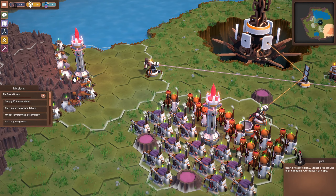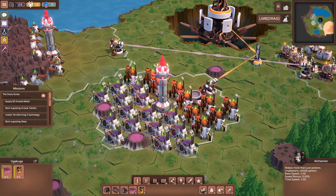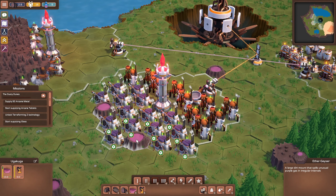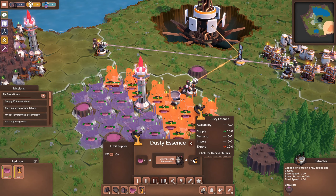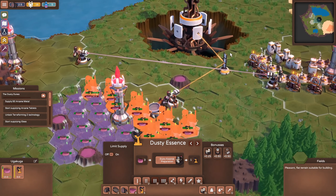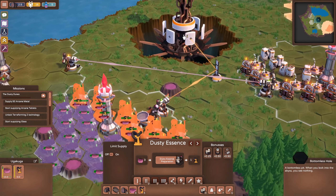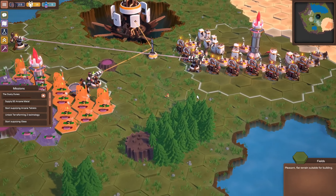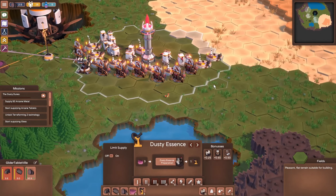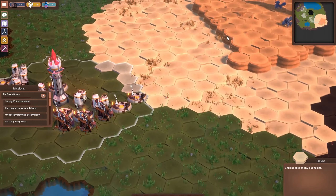This colony is actually mining ether, turning that into dusty essence, and we sent that into our nexus here. That's what's allowing us to do the terraforming. So what we need to do now is start mining our new biome because there are some unique resources in here.